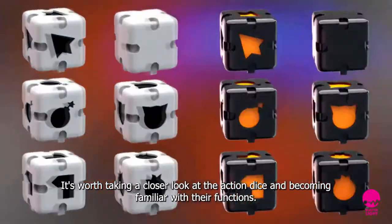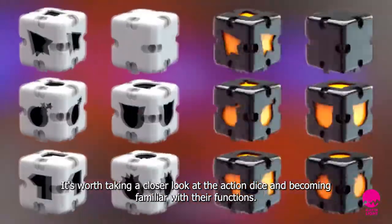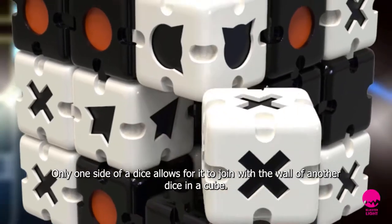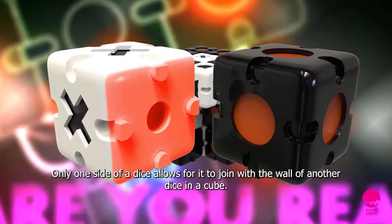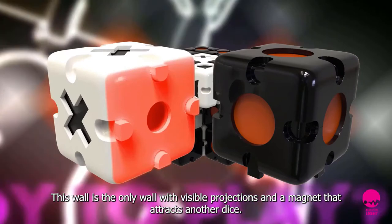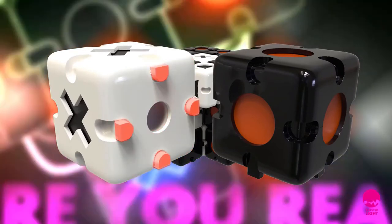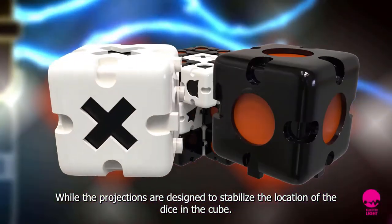It's worth taking a closer look at the action dice and becoming familiar with their functions. Only one side of a dice allows for it to join with the wall of another dice in a cube. This wall is the only wall with visible projections and a magnet that attracts another dice, while the projections are designed to stabilize the location of the dice in the cube.